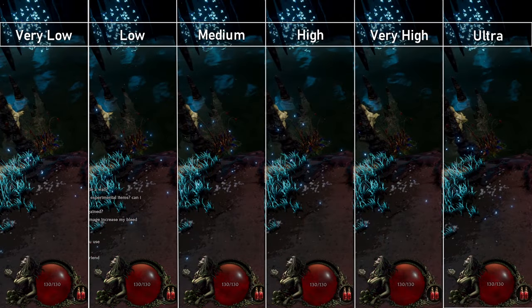Ambient occlusion adds shadows to closer objects. Low is again a good all-rounder here, with anything above that having minimal visual impact.